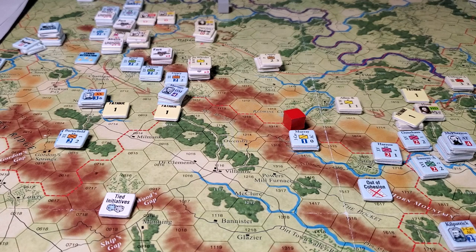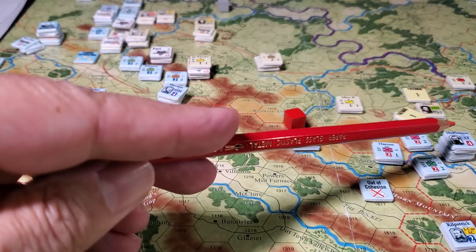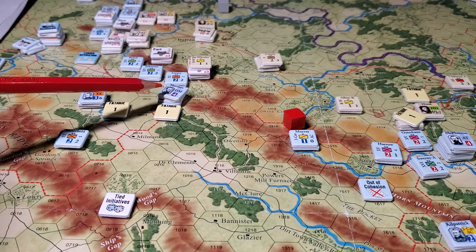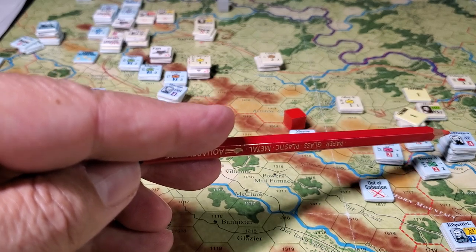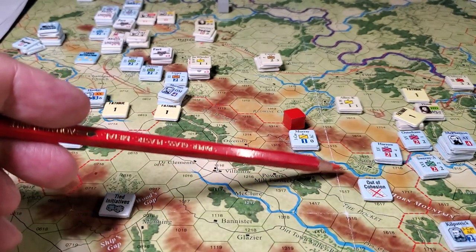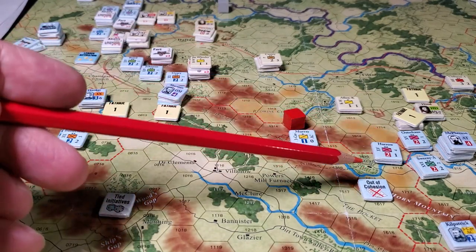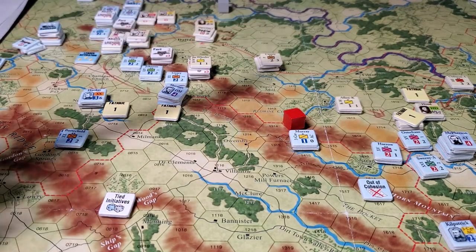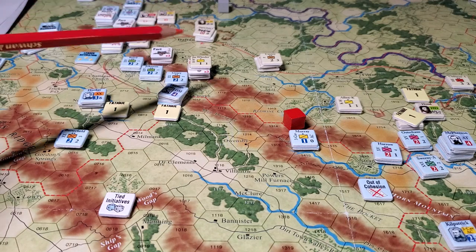It took me a little while to noodle through whether I wanted to activate Sherman up here or McPherson down here. The reason I wanted to activate Sherman up here was so that I could move him down to this location and start bringing him into range of McPherson so we can get rid of this out-of-cohesion marker — which I'm not 100% certain stays with these guys. Maybe it gets a refresh every turn. I don't know that being out of cohesion twice matters, but basically it's being out of range of commands, so it's a mechanism to slow down Sherman.